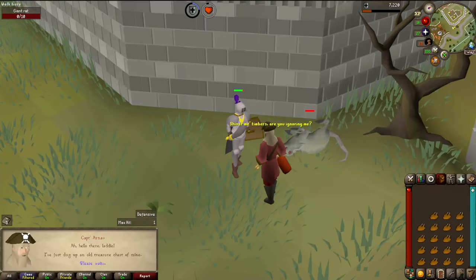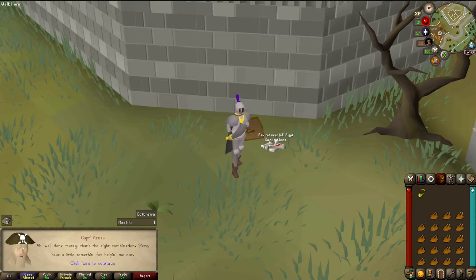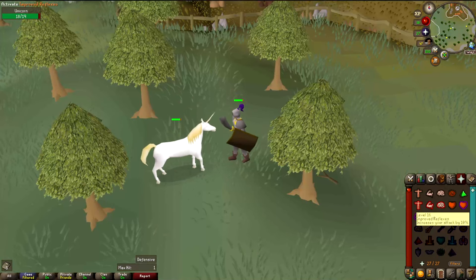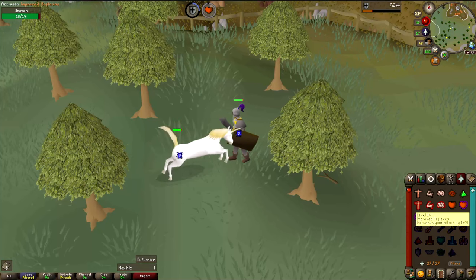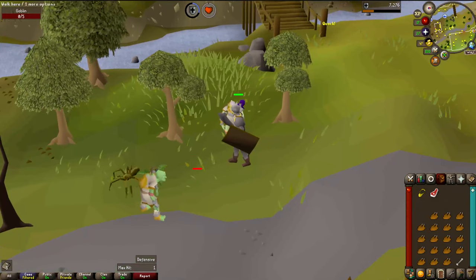By killing this giant rat, I can get the giant rat bone. I also have a Captain Arnav random here too — a gold necklace. With Level 1 Attack and Strength, I can't really hit this unicorn enough to take it out before it regens hit points, even while using my prayer. I think I'll have to shelve this idea for now. I do get the Goblin Skull just because I'm killing a few of them.